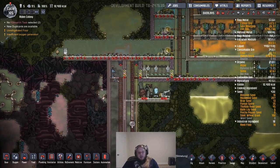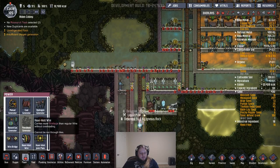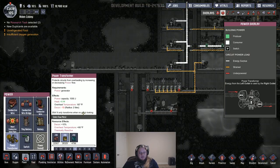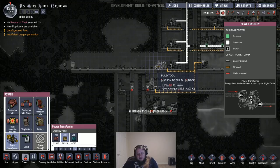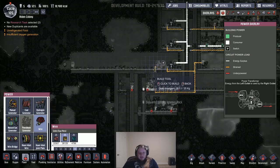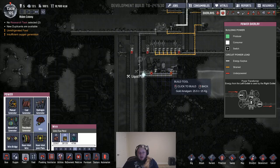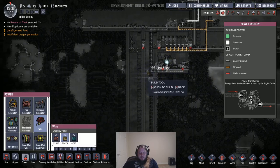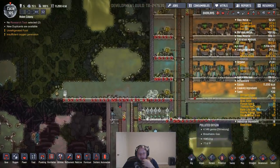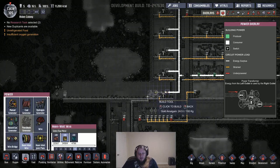What else do we need in there? We need power — so we need a transformer here. I'm just going to drop us another transformer here that's going to be powering all these things. 480, 240, 240 — so this basically uses up all of our available power from this transformer, which is fine, no problem with that.